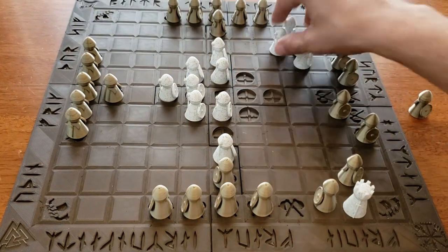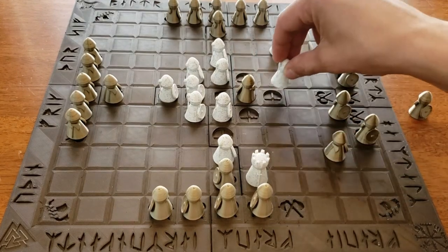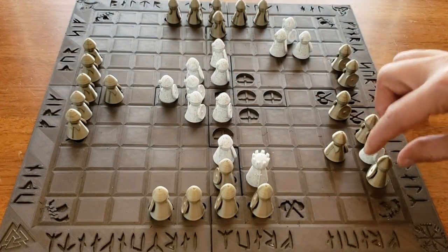The empty throne and the port are blocking terrain. That means you can capture enemy pieces by sandwiching them against the throne or against a port.